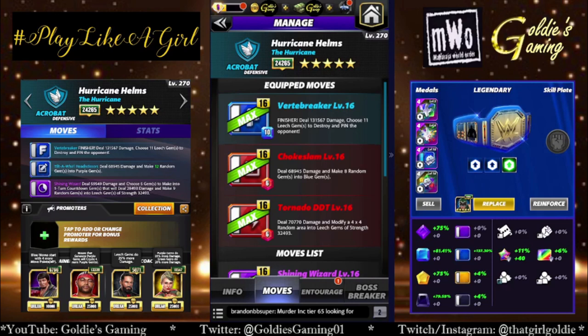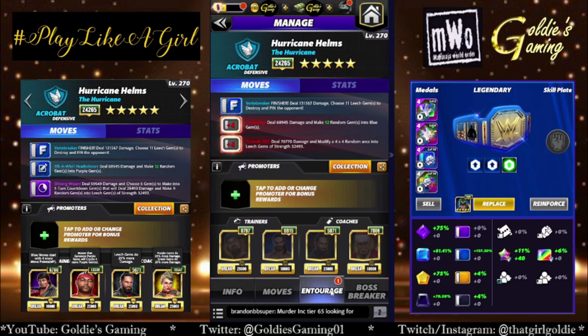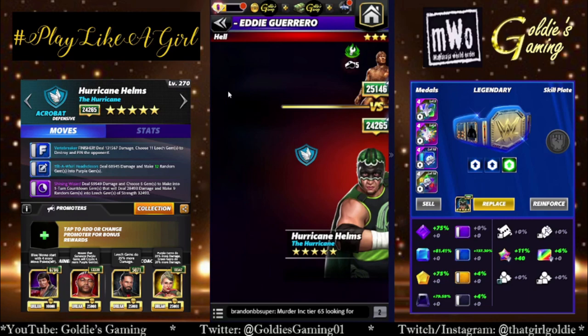The three-star build we're going to take a look at is double red with the finisher — so we're keeping the Vertibraker. We're bringing in the Chokeslam, which is red one, 6 MP, deal 68,945 damage, and make eight random gems into blue gems. Red two is the Tornado DDT, also 6 MP, deal 70,770 damage, and modify a 4x4 random area into leech gems of strength 32,493. Entourage for this is Butch for more red MP, Seth for more blue gems, other Seth for more leech gem damage, and Santa Hogan for more gem damage in general.